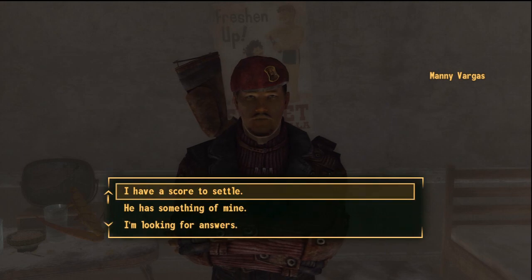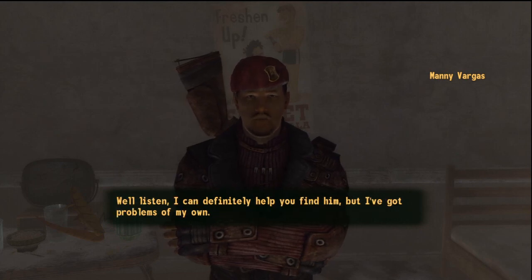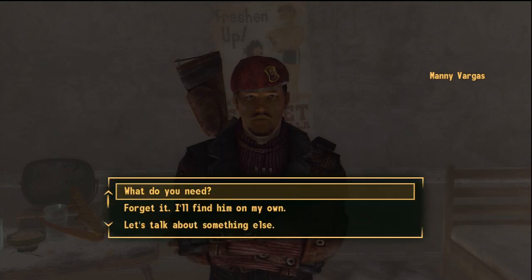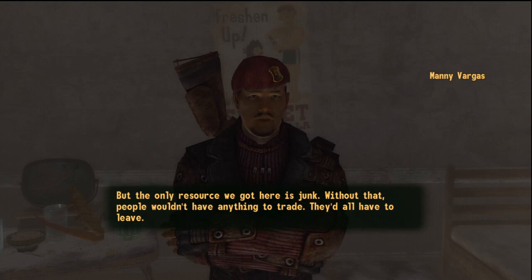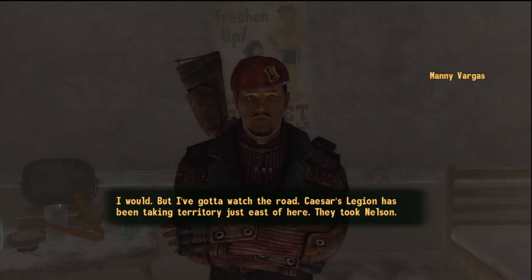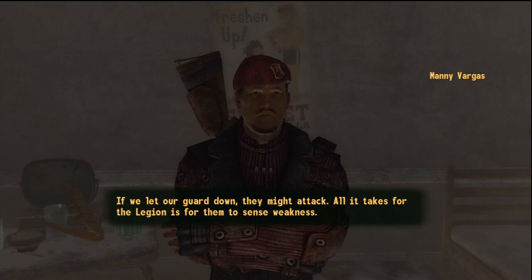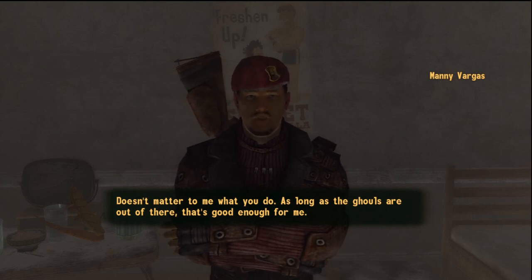'Sure, I know — what do you want with him?' 'Doesn't surprise me, guy seemed like he'd do whatever it takes to get what he wants, probably makes a lot of enemies. Well listen, I can definitely help you find him, but I've got problems of my own — maybe we can do a trade. You need my help, there's something I need too. Novak is home for me now, I want that to be for good. The only resource we got here is junk — we get most of it up the road from the old rocket test site, but ghouls showed up and took it over. I've got to watch the road — Caesar's Legion has been taking territory just east of here, they took Nelson. If we let our guard down they might attack — well, the ghouls got to go or this will be a ghost town before long. Doesn't matter to me what you do, as long as the ghouls are out of there.'